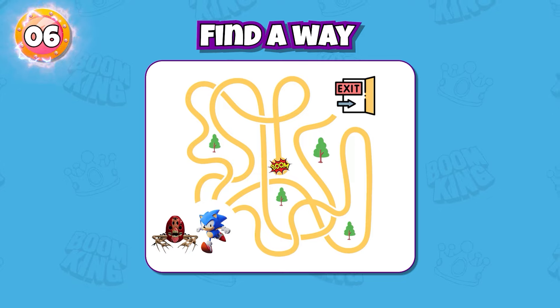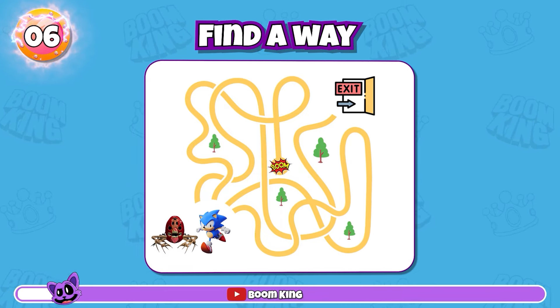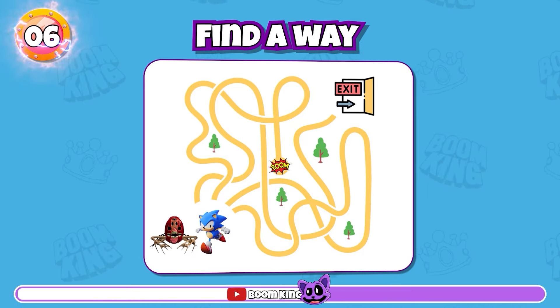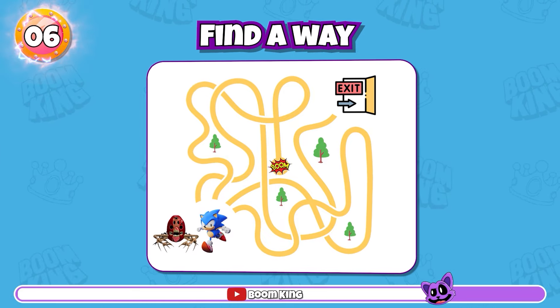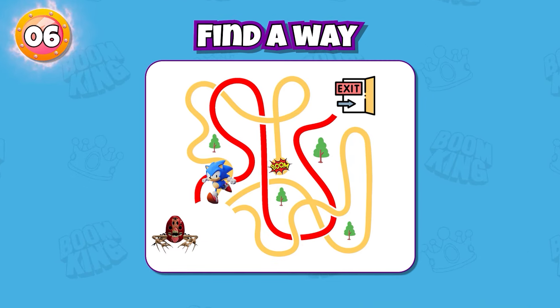Round six — find a way for Sonic to escape from Zuchosis Parasite's pursuit. Yes, this is the right way.